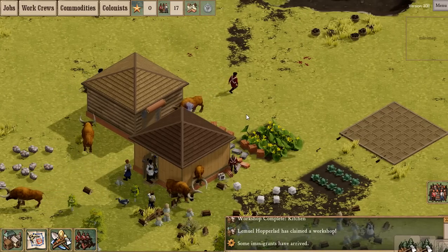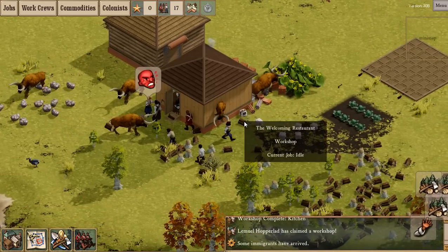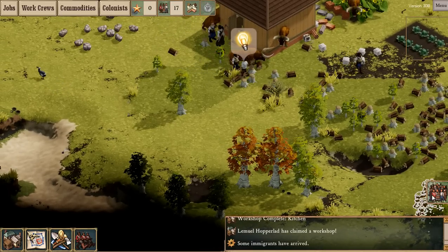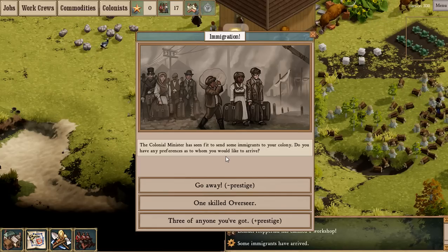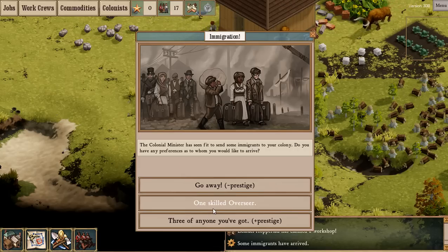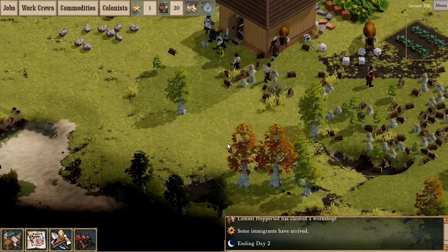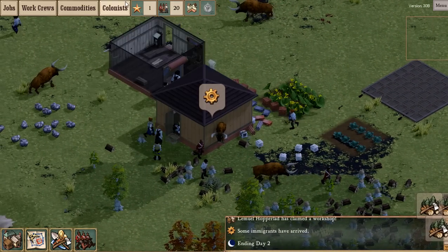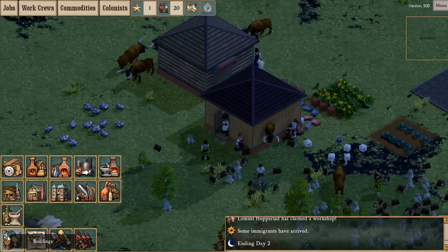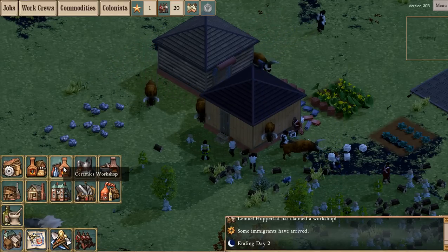The small oven just needs some bricks now - good job I've got plenty. Your colony might receive some immigrants. The colony minister has seen fit to send some immigrants - do you have any preferences? One skilled overseer and three of anyone you've got, which actually increased my prestige. We've got three more colonists and a bit more prestige. I'm not sure what prestige actually does - I'm assuming it might unlock more buildings further down the road.